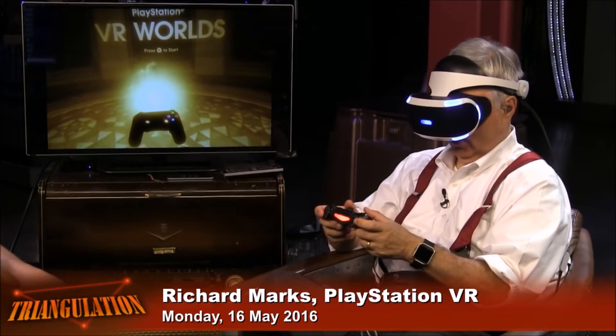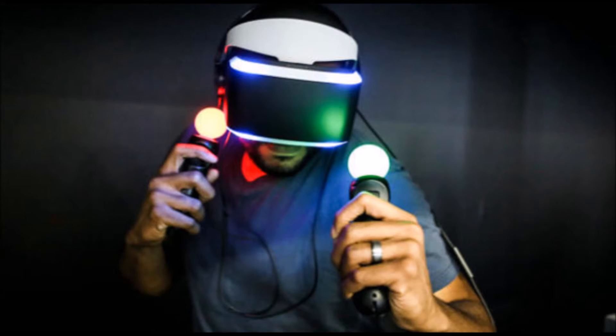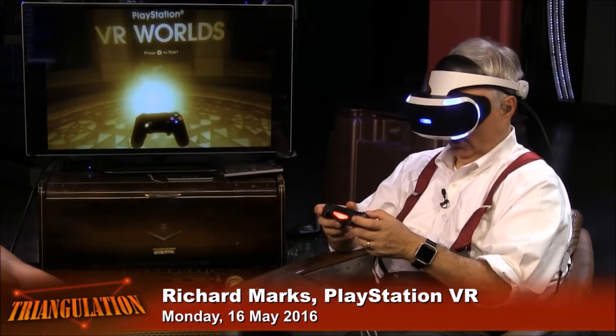The most obvious difference is the shape of the tracking light. On the PS Move you have a sphere; on the DualShock 4 you have a little triangular-shaped light bar.